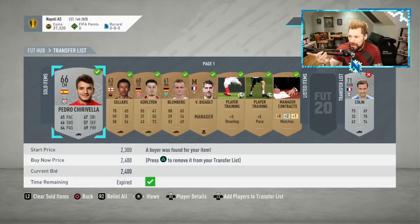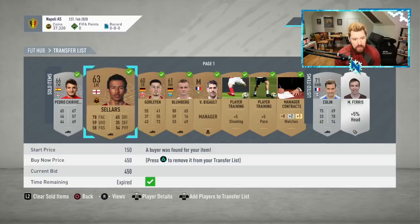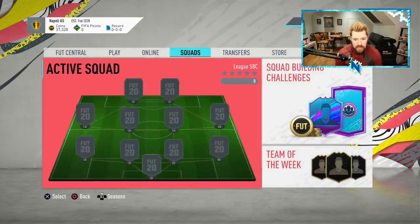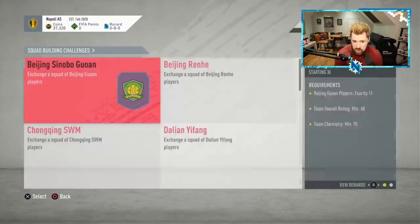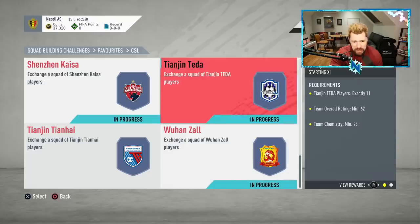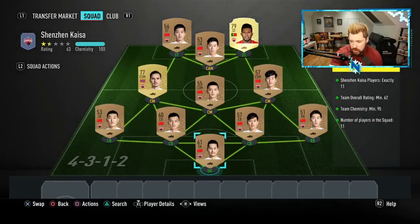What's up guys, Nepenthes here and welcome back to another episode of the League SBC to Glory. Today is quite an important episode because it is the first day we're going to be completing some League SBC teams - three CSL teams. I've sold a Pedro that we packed in a silver pack in the last episode and sold a couple other items from some bronze packs. We're still at 37,000 coins. If you guys are enjoying the content and want to drop a thumbs up on the video, it would be very much appreciated.